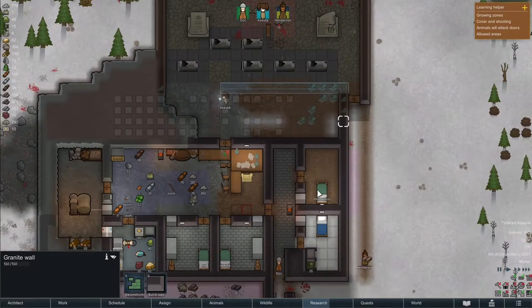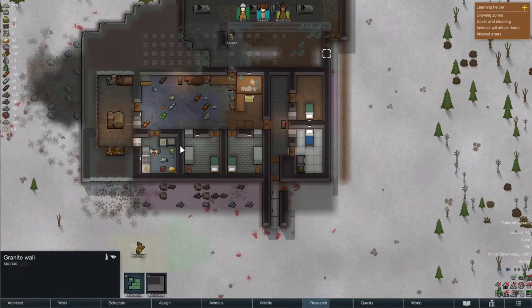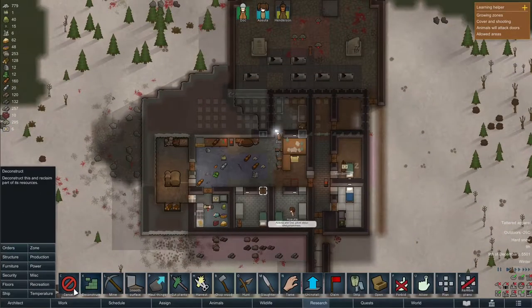Let's start out with the first two rooms. We have plenty of granite left over from our last building projects and we would be able to do this just now. Later on we will chop up some more chunks, and with Ashuta and Doc working together this will take no time at all.